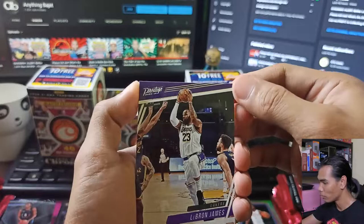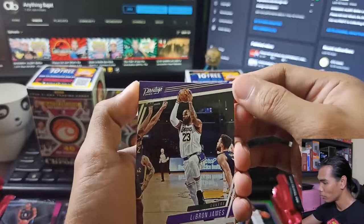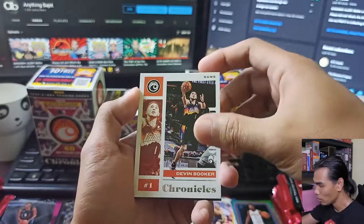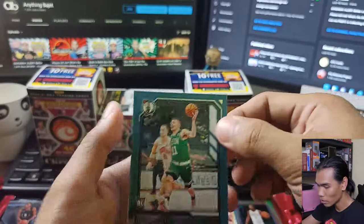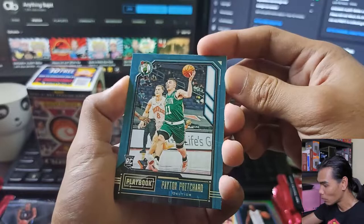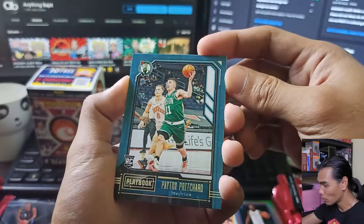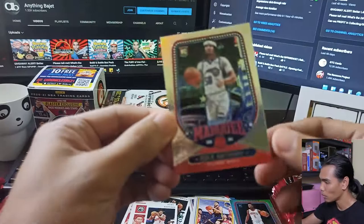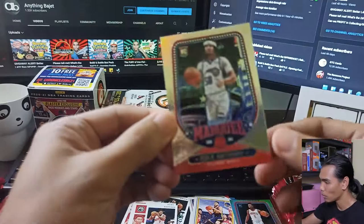For our first card in pack five we have a Prestige LeBron James — nice! That's our second Prestige card; the other was Killian Hayes. Next is a Devin Booker Chronicles base. Then a Playbook Peyton Pritchard. And a Kyle Lowry Chronicles. Our last card is a Marquee Cole Anthony. So we already have two Marquee cards.